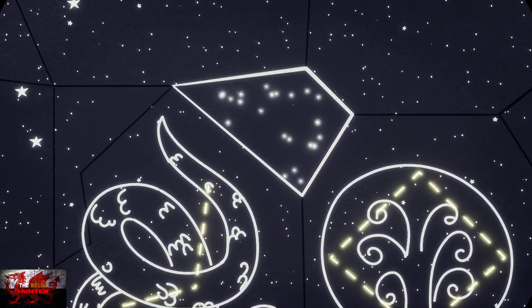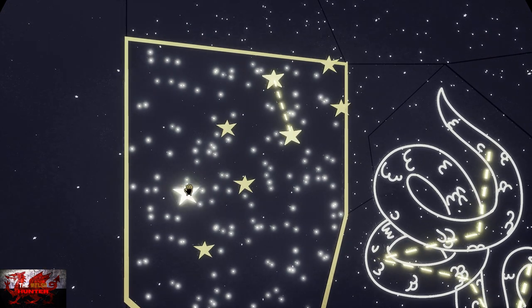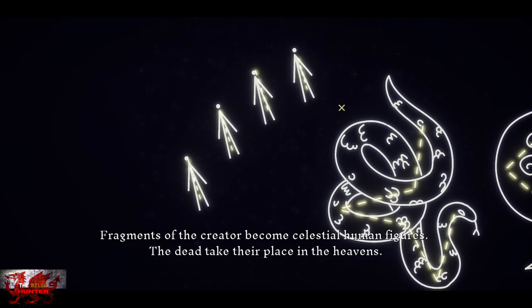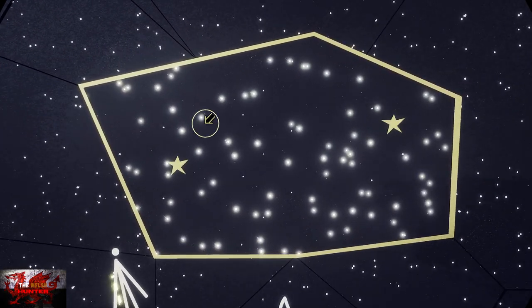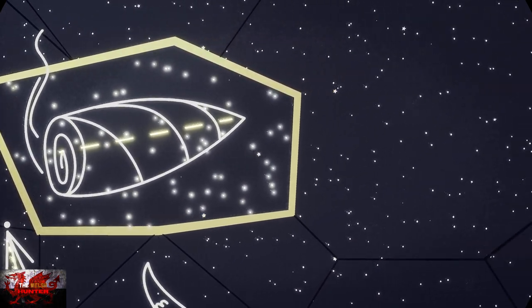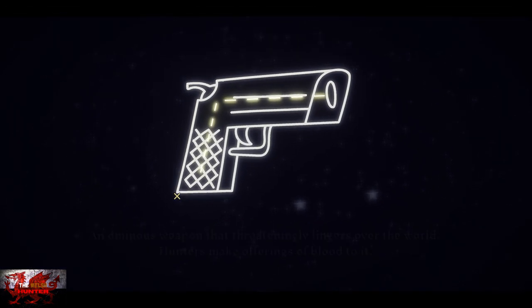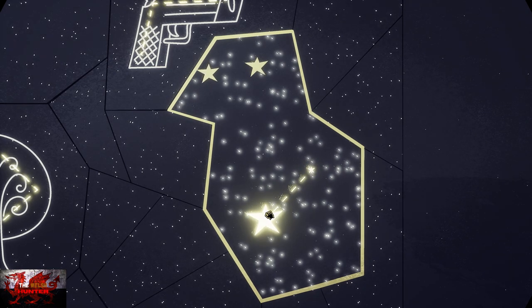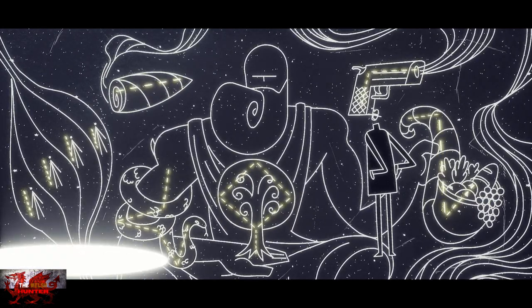Now we're going to go to the bottom left one. These are very easy - all you've got to do is join up the two stars separately. Just go from left to right; it doesn't matter which order, just as long as all the stars join up - and it's a bunch of people. With the next two, you're joining the two stars up together and what you get is a dubious-looking cigar. Then join up all three stars to reveal Am's gun. For the final one, start from the bottom right star, go down, then go up all the way and then to the left - that will reveal a big giant fruit basket.